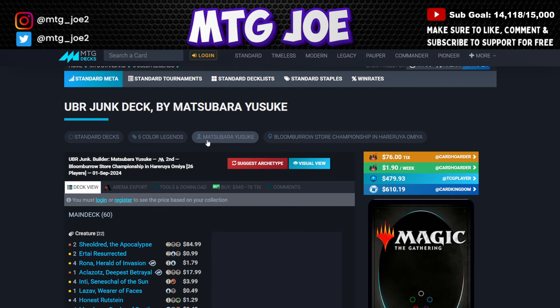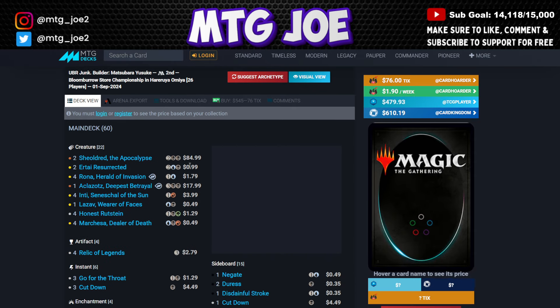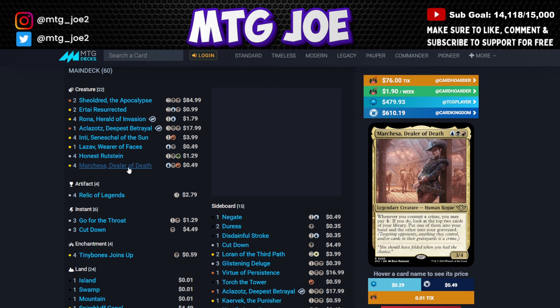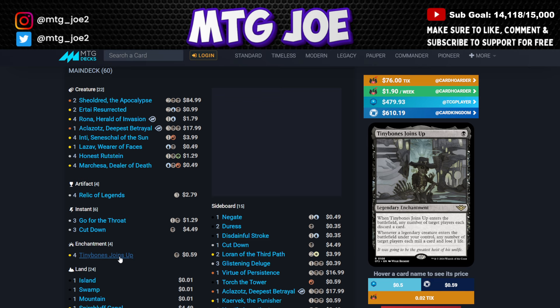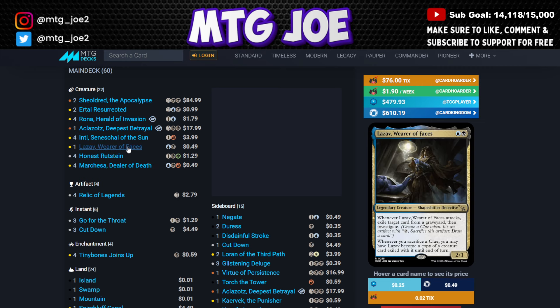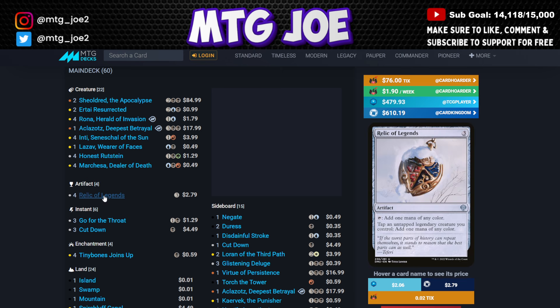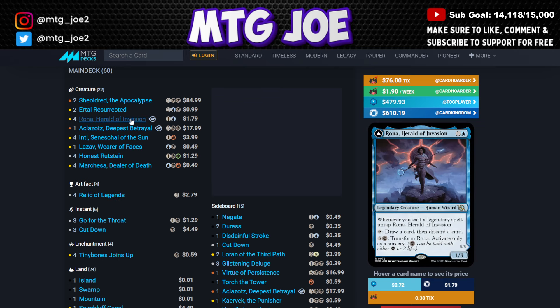The last list came from a store championship in Japan — the Haruya — finishing second place. It's a four-color legends deck, essentially Grixis legends splashing with Honest Rutstein. Marquesa, Dealer of Death lets you commit crimes and look at the top two cards, paying mana to put one in hand and the other in the graveyard. Tiny Bones joins up — any time you cast a legend you commit a crime, which is a nice self-enabling combo. Lazav generates clues and exile effects. Inti's draw-discard provides value. Aclazotz and the Rona package with Relic of Legends lets you tap legends for mana.